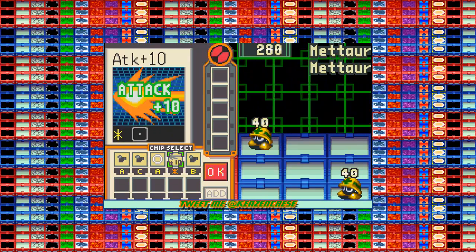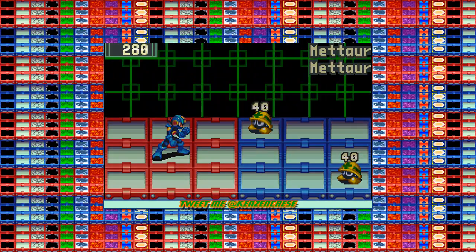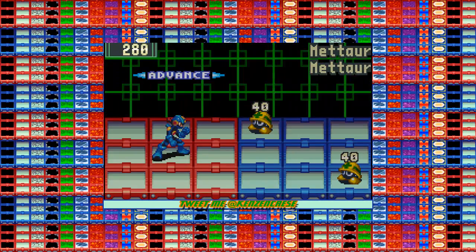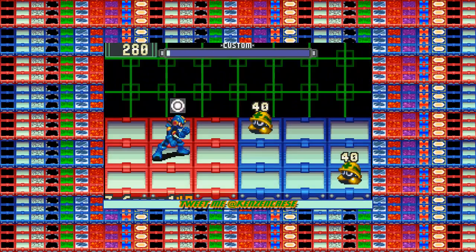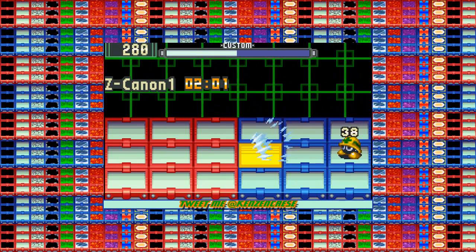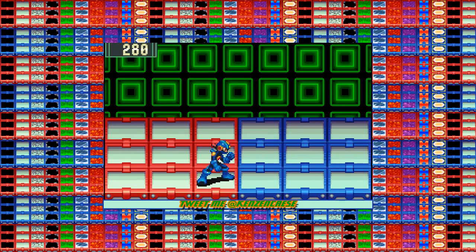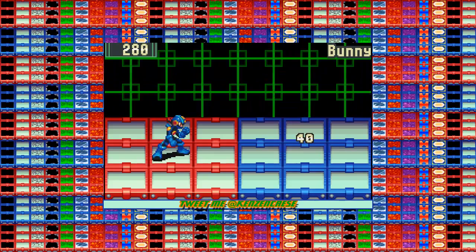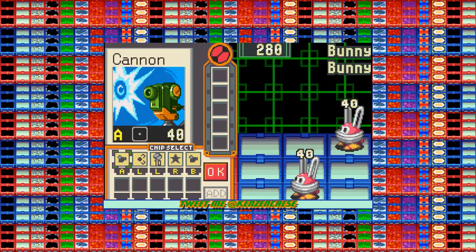These are some classic Mega Man enemies right here and what we are doing is called a program advance. When you match three chips of the same type and order, you get an advance and you'll get a more powerful weapon like a Z Cannon 1, which is what I'm using right now. There are many different program advances in the game. You have to figure them out for yourself — they will save your skin.